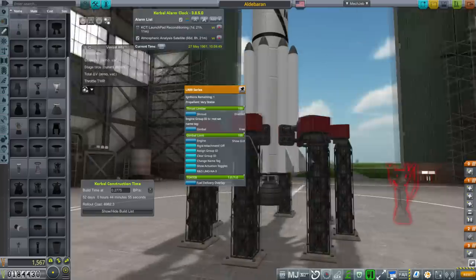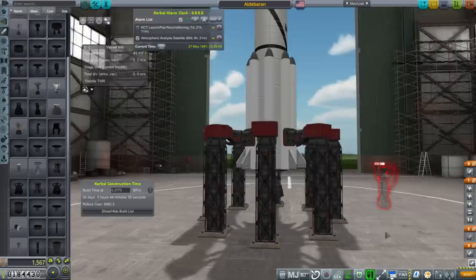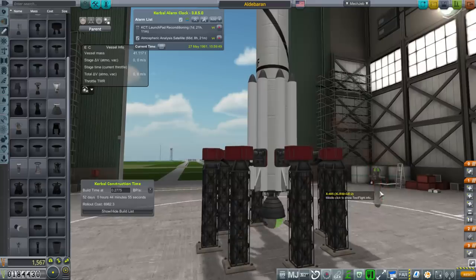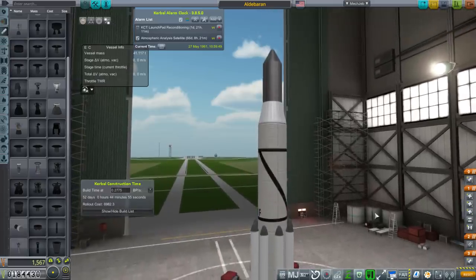Apparently somebody thought that the Vanguard engine, in addition to being horribly prone to failures, is also going to cost more on rollout costs. That's why that one rocket had that problem, and you can see how sensitive it is to the engines in particular. We're not going to be using Vanguard anymore — I guess somebody really hates it.